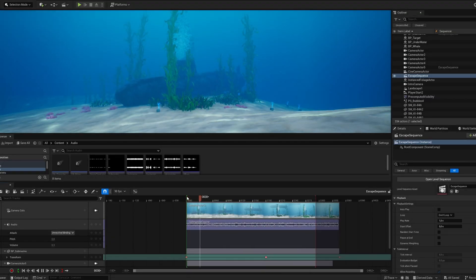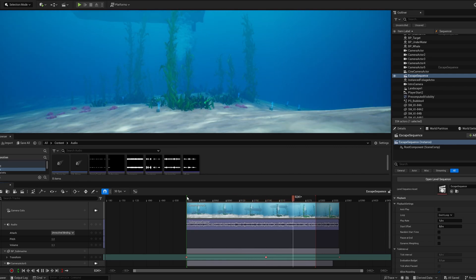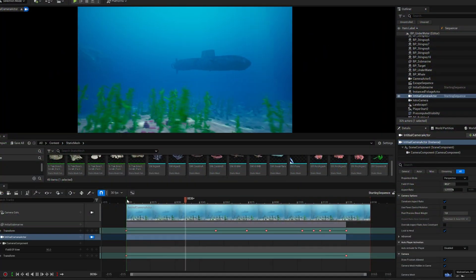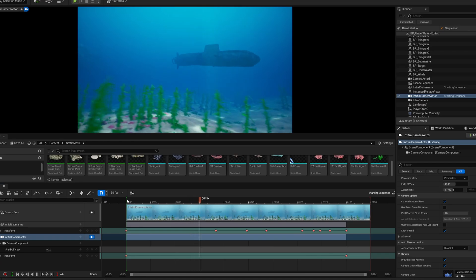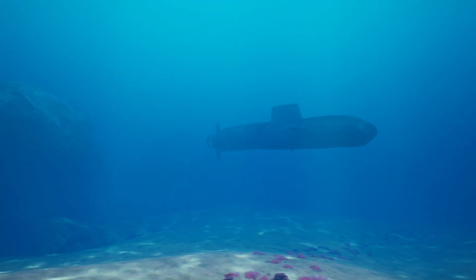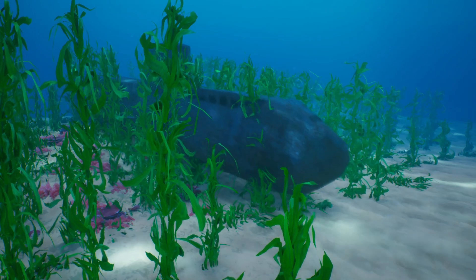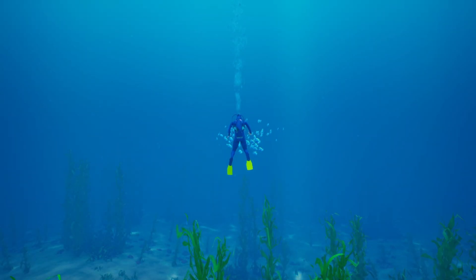Then I created the escaping sequence — a short cinematic of the submarine going and escaping. After that, I made a main menu, which is essential to play the game properly. The last sequence remaining was the initial cinematic. I spent some time trying to make it look good, since I'm not very good at keyframing and cinematics. It's basically the submarine crashing and the diver coming out of it.